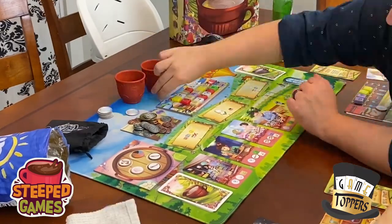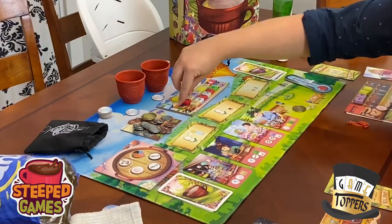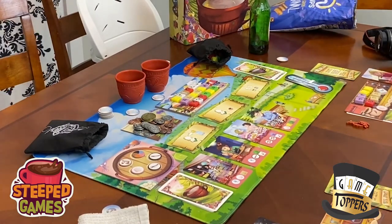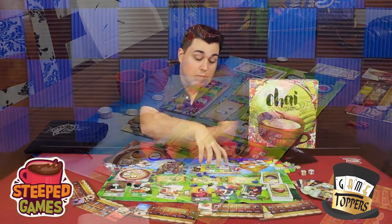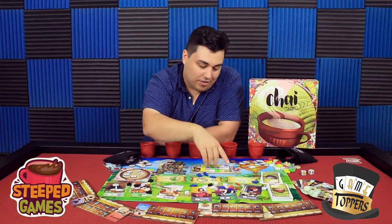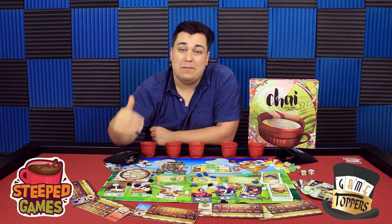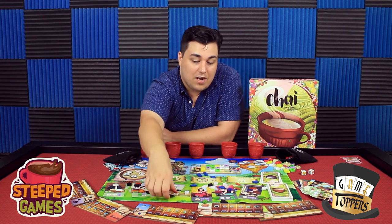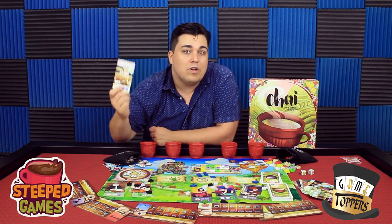The basic premise of the game is it's a set collection game. You've got a series of orders of tea down here. They want things from the market and things from the pantry, and once you have the right combination of ingredients, you can make tea for that customer and fulfill their order. On your turn, you have three options: you can go to the market and buy ingredients like flowers and leaves and ginger, you can go to the pantry and get things like cinnamon and milk and honey, or you can reserve a card — take one of these orders off the table, keep it to yourself so nobody else can fulfill it.